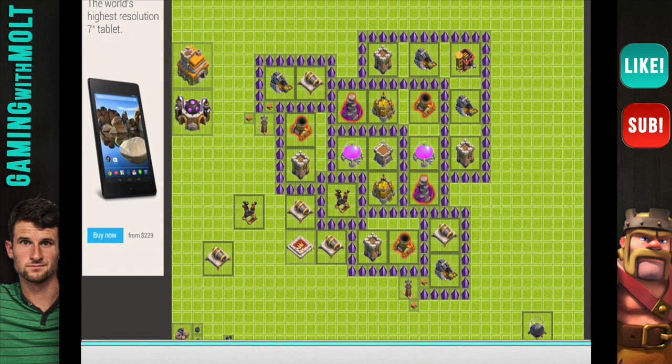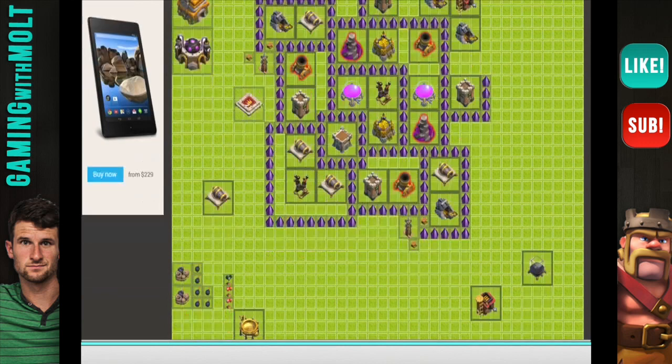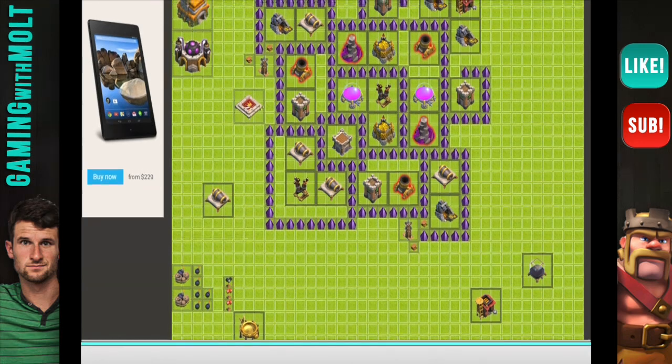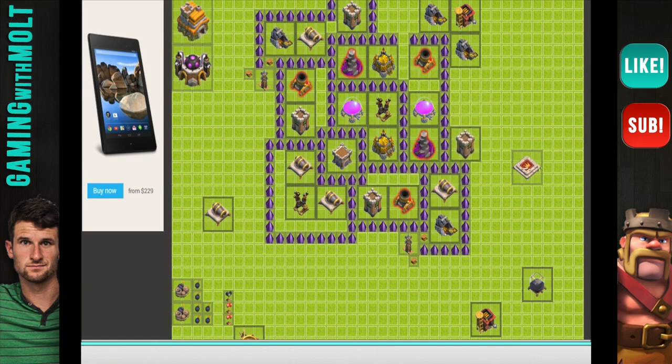Those are going in there. I almost don't want to protect these things anymore just because they're taking up a lot of my walls and I don't like that. We definitely do need to wall this in. I might do — I'm actually going to bring that right there so the Clan Castle is still pretty much in the middle. Put this other air defense right here. Working through things, guys — this is obviously going to be a longer video.